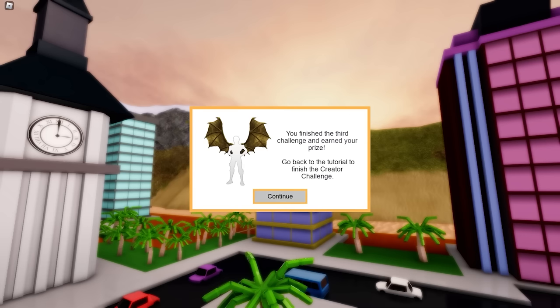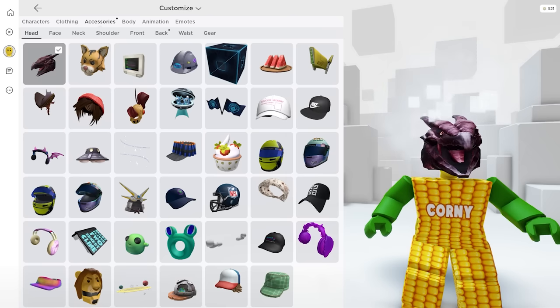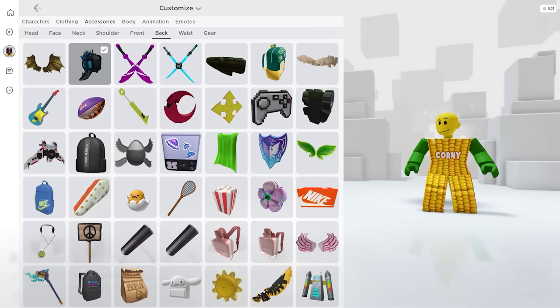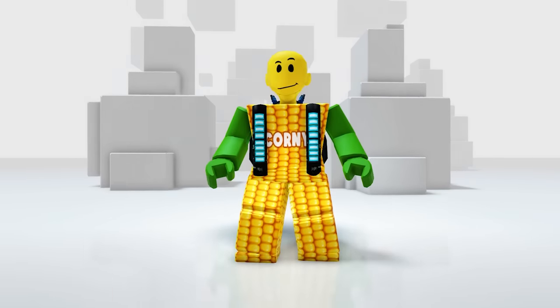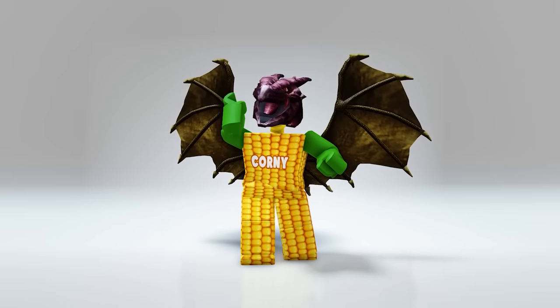We got all three badges — let's check them in the inventory. Here's the first one: it looks like a dragon head, not bad at all. Next is this backpack — if you like Godzilla, this is for you. And lastly, the wings — they're big but still cool!